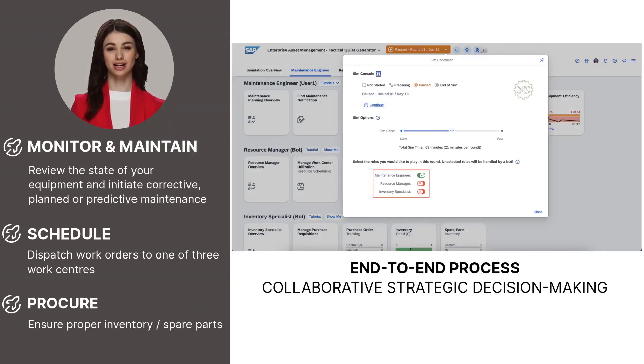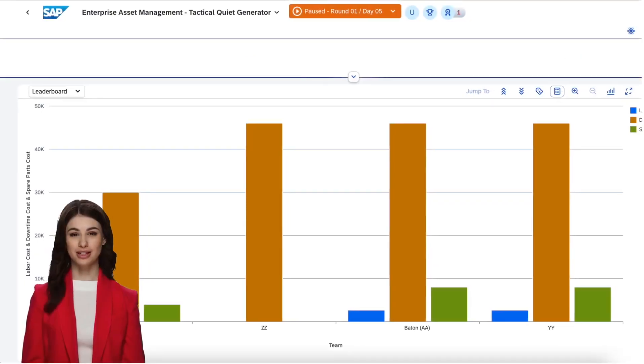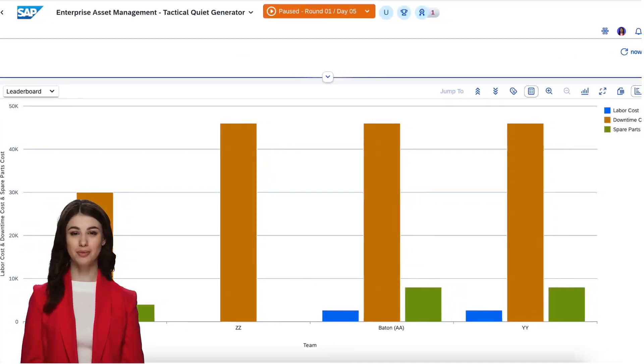Choose to play as the maintenance engineer, resource manager, and inventory specialist. Your objective is simple: ensure assets are continuously running and keep costs as low as possible, all while completing in-game achievements for a structured learning experience.